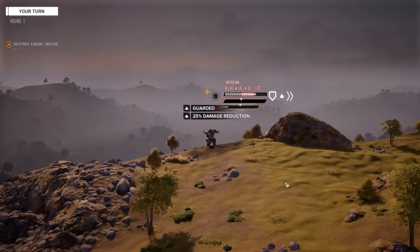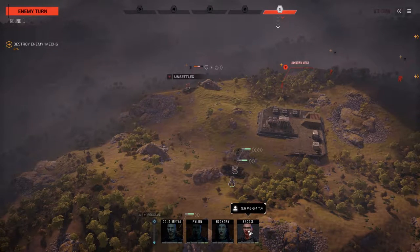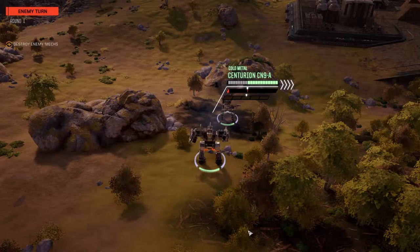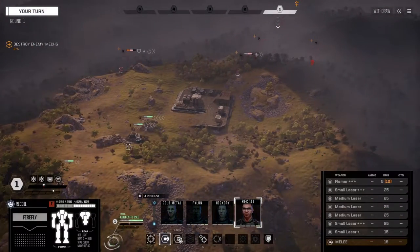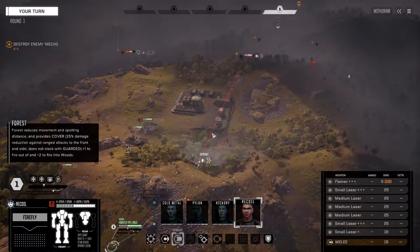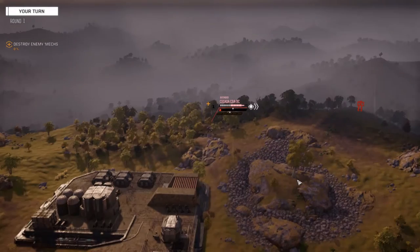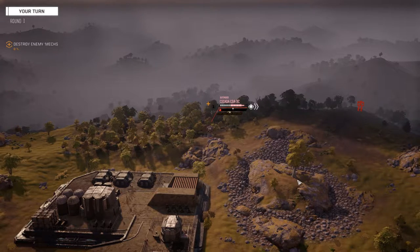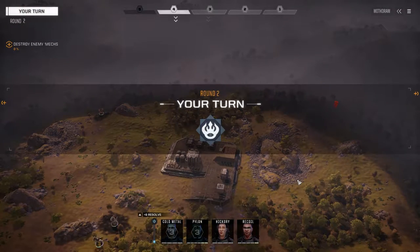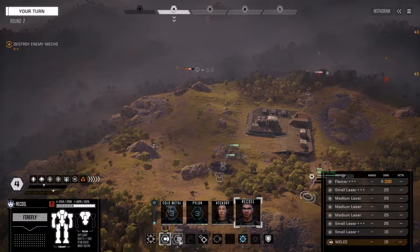We're going to hit him with the MRMs. Where are you going, Cicada? Okay, there's our new target. Get down here and shoot that Cicada. Bad chances to hit but we're going to take it anyway — there's no real heat involved. Let's see what we're up against here. Looks like we've got a heavy and an assault mech, so we need to deal as much damage as we can against these guys while we can.